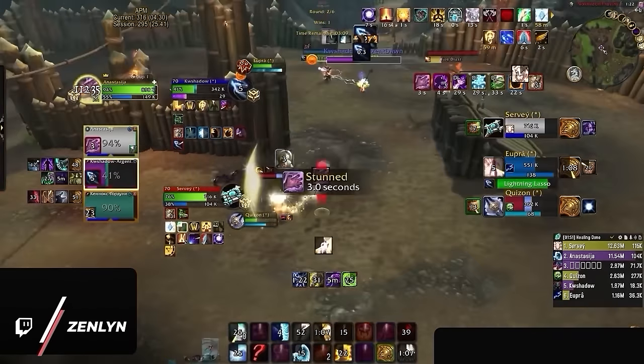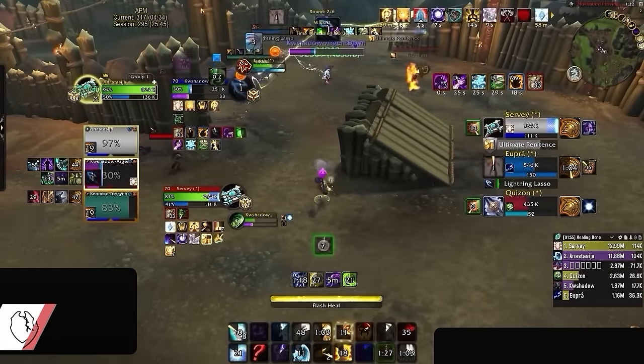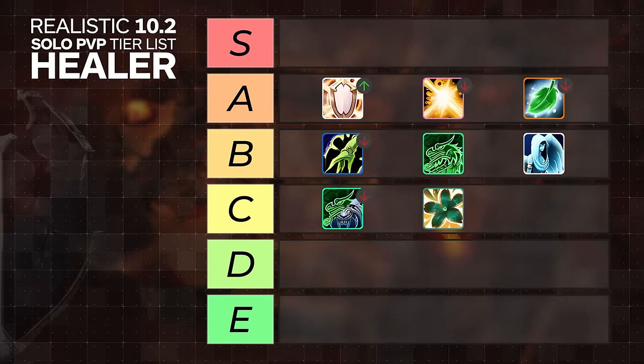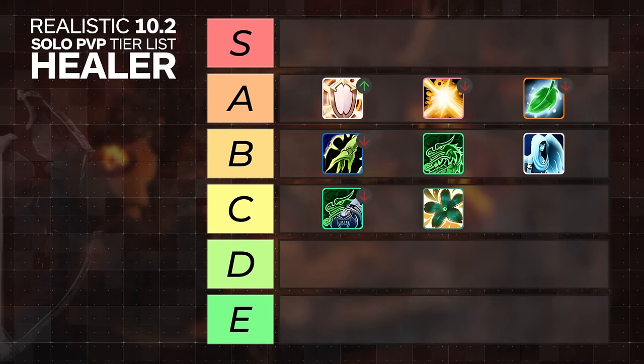Now, moving onto healers. They are universally going to struggle more at lower ratings. This is why the healer role is so counterintuitive, because the game actually becomes easier as you climb in rating, as your teammates become better at adjusting defensively. This is why some healers will actually be moving an entire tier down, since universally you are more at the whim of your partner's mistakes. But there is one exception.